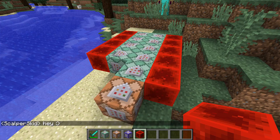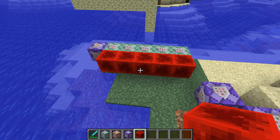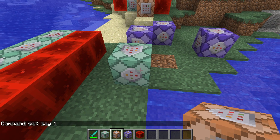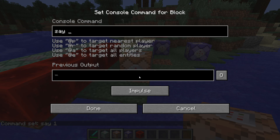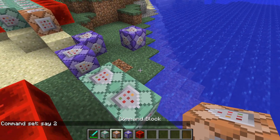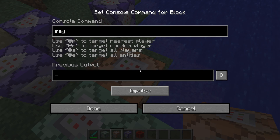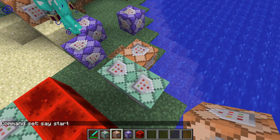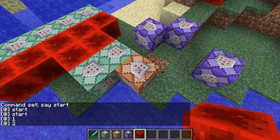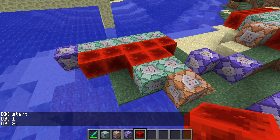If you have a program which needs to update in a certain order, you can put that part of the program in a chain. I'll set one to chain and 'say one,' then another to chain and 'say two.' If I power these alone they do nothing, but if I put in a normal command block pointing into this one set to 'say start,' and then power it, you can see it outputs: start, say one, and say two — updated in that exact order, which is extremely useful.